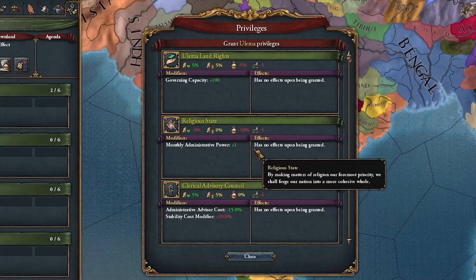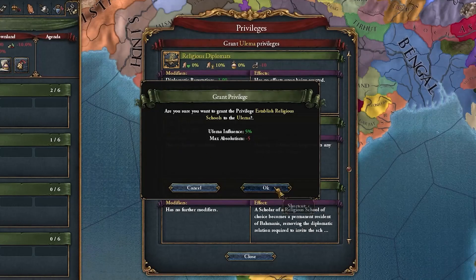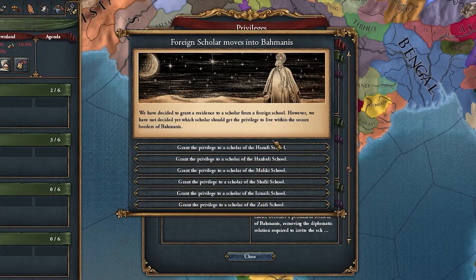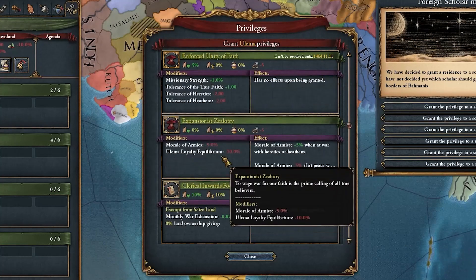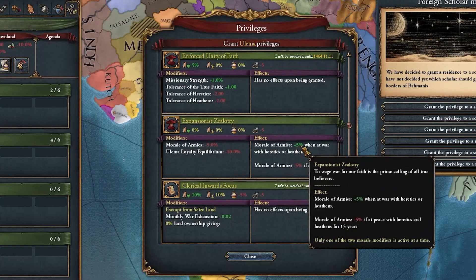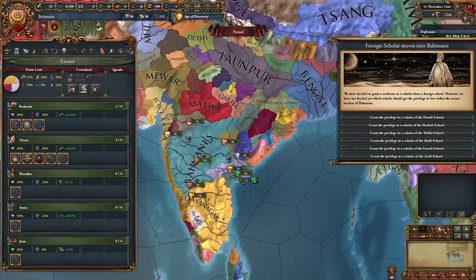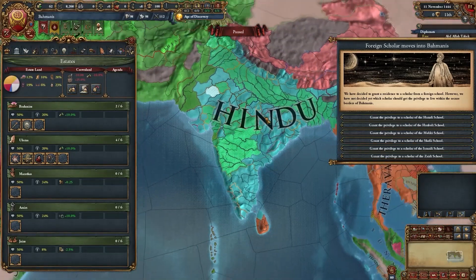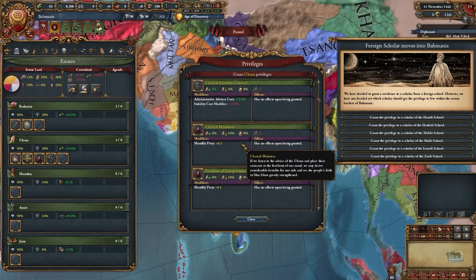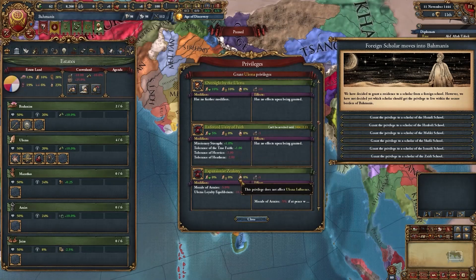For the Ulema, you want to give out religious state, establish religious schools, grant residence to local scholar, religious diplomats, and expansionist zealotry. The reason we want expansionist zealotry is because it gives an extra 5% morale of armies when at war with heretics or heathens. Since we are the only Shia nation in all of India, we are going to be getting these buffs basically the entire game.